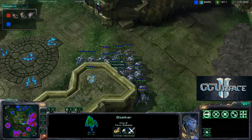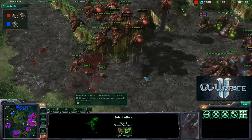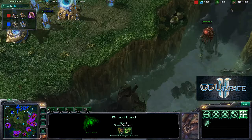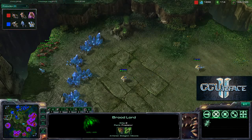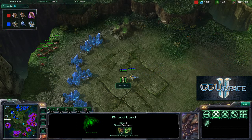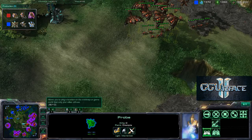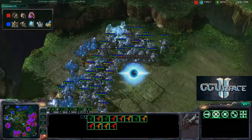These zealots will go down, but the mass army of stalkers with 3-1 upgrades is very impressive. 1-0 upgrade for his air units, and we see a couple of brood lords forcing the stalkers back. A couple of zerglings might ruin Hazu's day if he decides to expand. These mutalisks are very weakened because of the storms.